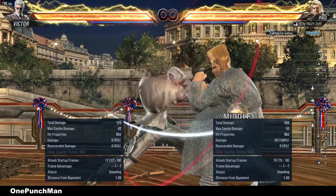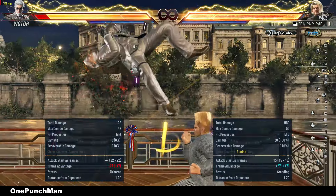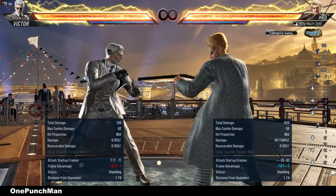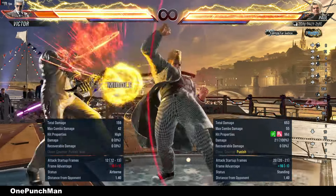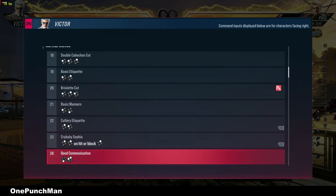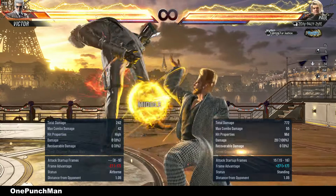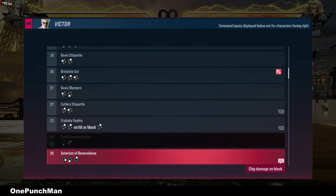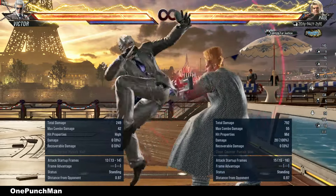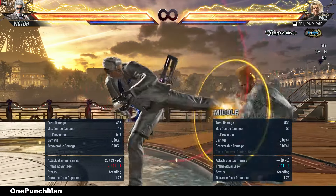In that move the last hit is a pistol attack and that's high. The first two hits are minus 12 on block. In that move you can duck the second hit to launch. In this move the last hit is minus 13 — can punish with back one too. And the second kick is minus 10.